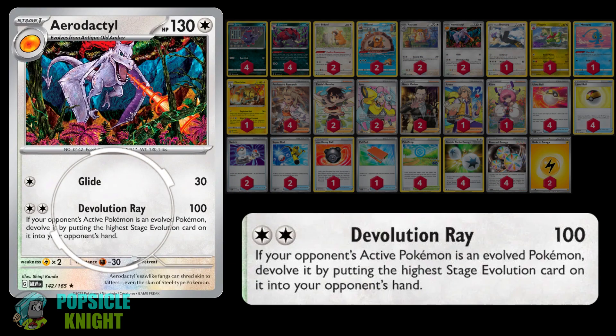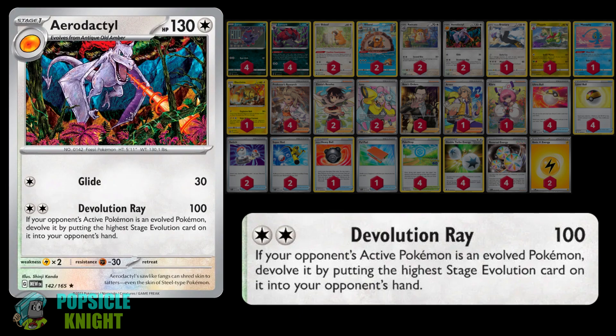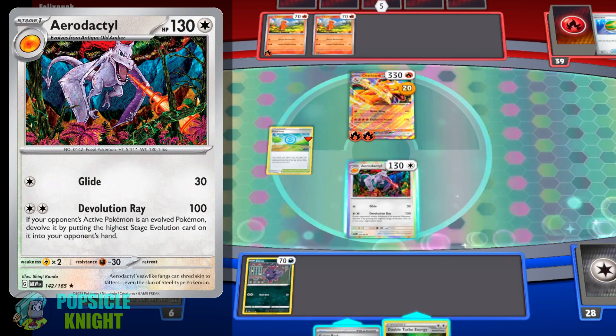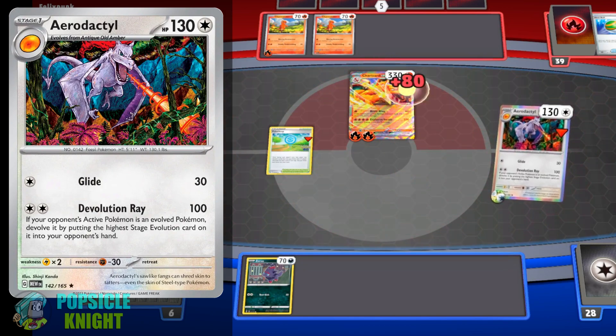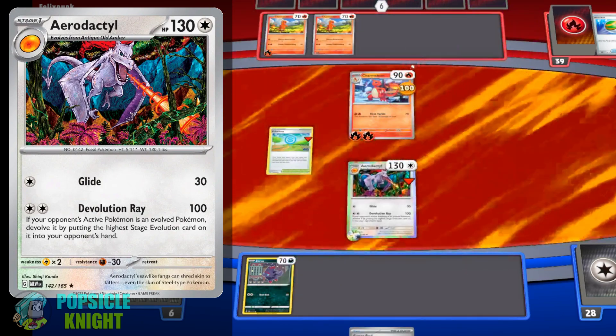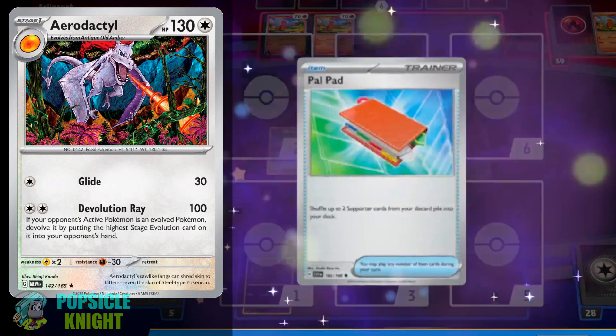Aerodactyl is a very unique card because of its attack Devolution Ray. For two colorless energies, it deals 100 damage. And if your opponent's active Pokemon is an evolved Pokemon, devolve it by putting the highest stage evolution card into your opponent's hand. You can easily power up this attack with Double Turbo Energy, though this will decrease your attack damage by 20. This attack is especially great against Stage 1 or Stage 2 Pokemon because, as long as the pre-evolution card has less than 100 HP, you'll knock it out after devolving — most likely taking a single prize instead of two for most EX matchups.